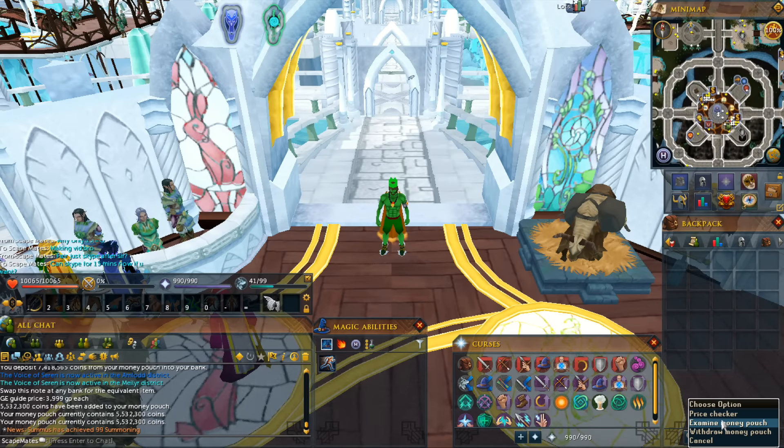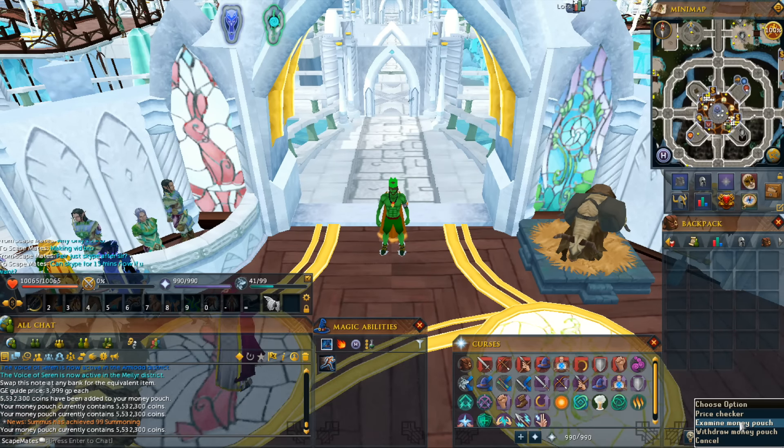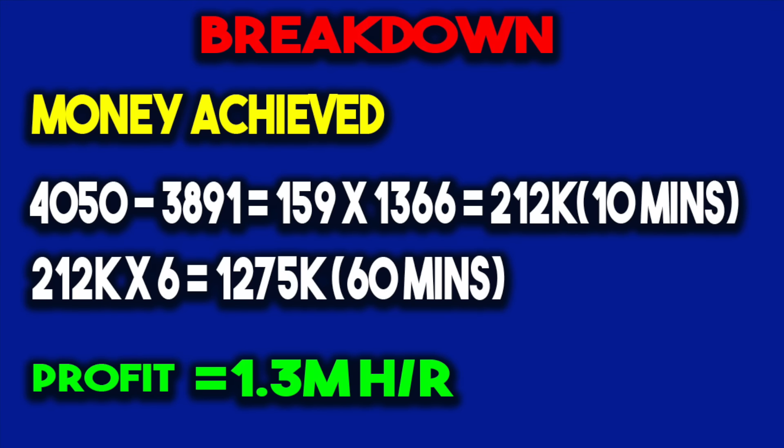After selling the Dwarf Weeds I managed to make 5.5 mil, which works out at 4050 each per Dwarf Weed. The money achieved over 10 minutes equals 212k, and if you extrapolate that up to 60 minutes you can see you make a profit of 1.3 mil per hour. Keep in mind this is dependent on the current GE prices, so do go into the wiki link below to see which is the best herb to clean.